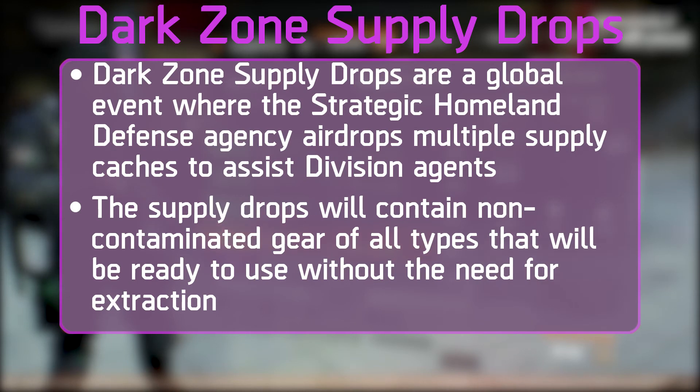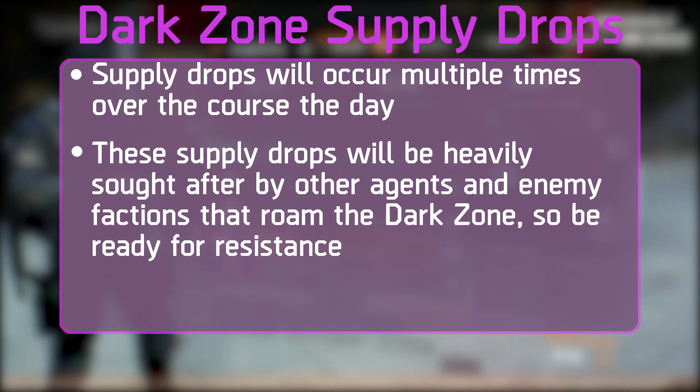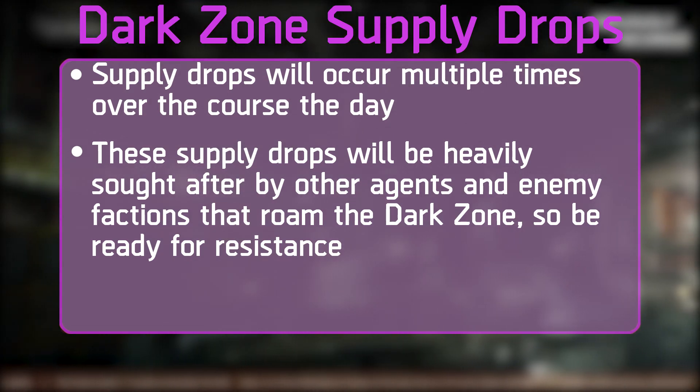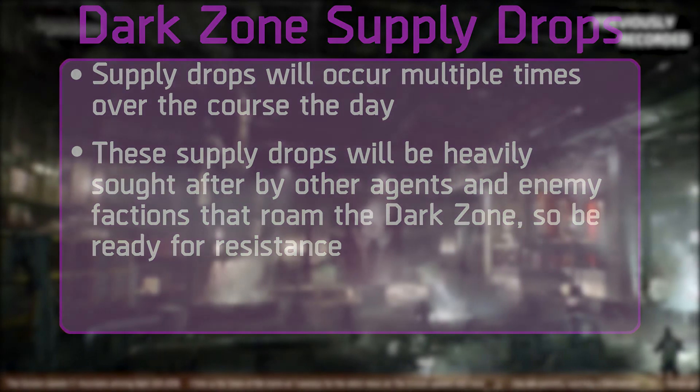The last thing I'll cover is Dark Zone Supply Drops. These are a global event where the Strategic Homeland Defense Agency airdrops multiple supply caches to assist Division agents. The Supply Drops will contain non-contaminated gear of all types, ready for use without extraction. Supply Drops will occur multiple times throughout the day and will be heavily contested by other agents and enemy factions. In my eyes, this is a fantastic idea, and I'm very excited to see one in-game.